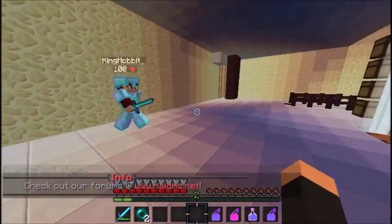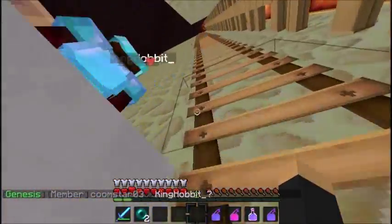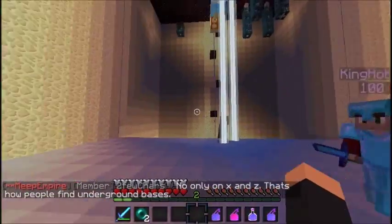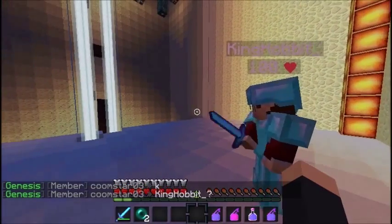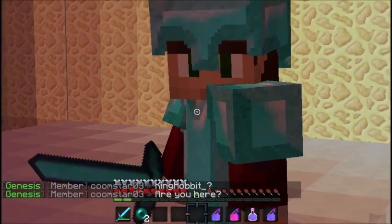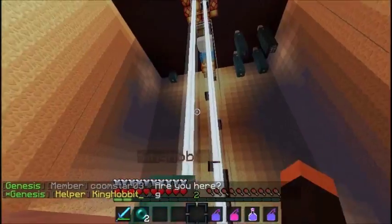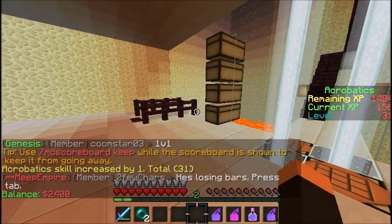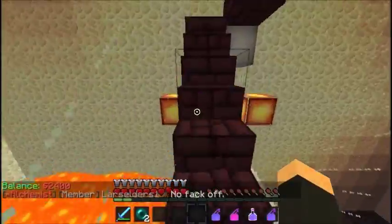Up here is going to be our head area — this whole room is going to be full of heads. Above this is going to be either a cactus farm or some type of farm, or just another grinder. We have beacons here so we always have Strength 2, Regen, and Resistance. Since we're in a faction, we're the only ones that get it — but if not, I will talk to the owner since I'm a helper on the server. Up there is where we AFK, mainly Dan, because he's kind of poor. It's very protected and very fun.